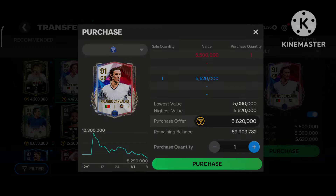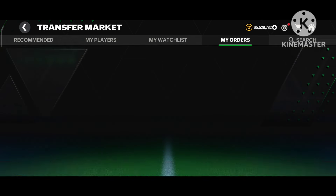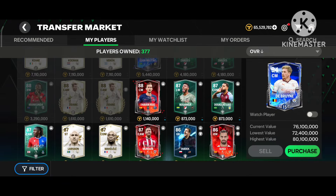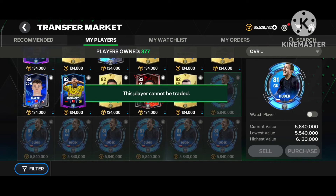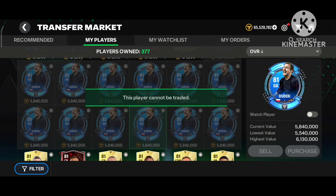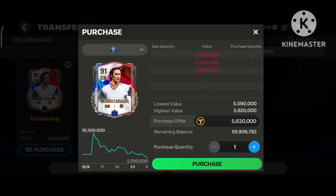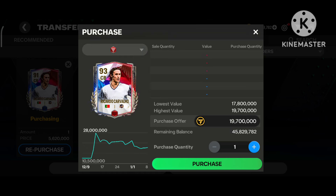For that, my dear friends, you need to first purchase a player from the market whose value is about five to seven millions. You also need some universal rank up players for your player to rank up. As you can see, I have a lot of dudaks — almost from ten to fourteen dudaks — and now I will simply purchase a player from the market and rank him up.